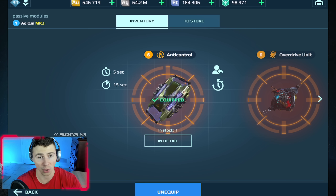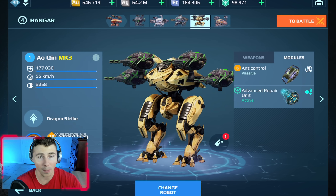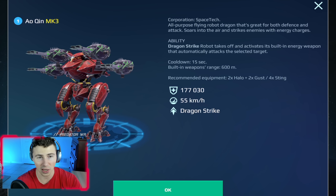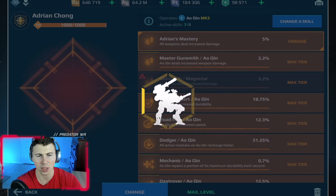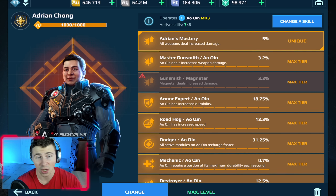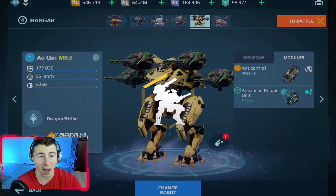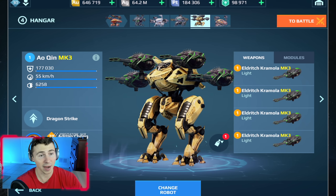You guys actually highly requested this. We have four light weapon slots, only one passive module slot. Our durability is pretty low, and our ability — Dragon Strike — lets us fly in the air for a limited amount of time. We have a built-in Scourge weapon with no resistance, so unlike the Ao Guang, we do not get resistance while flying.